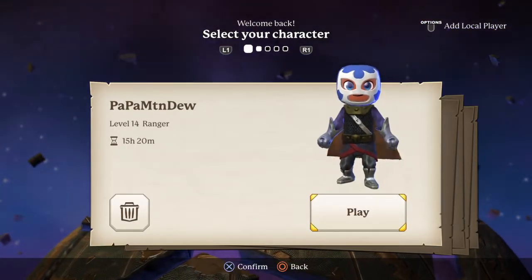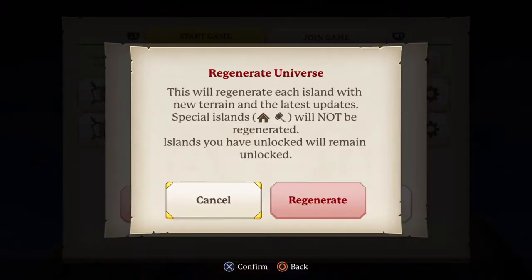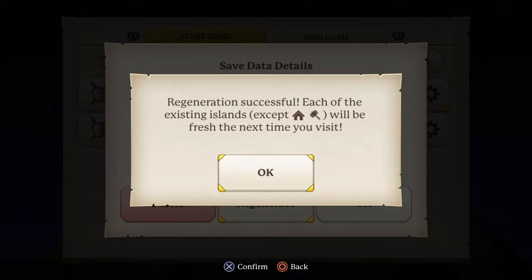Start from the title screen. Click your player. Go to whichever world you want. Click regenerate. Here we go.